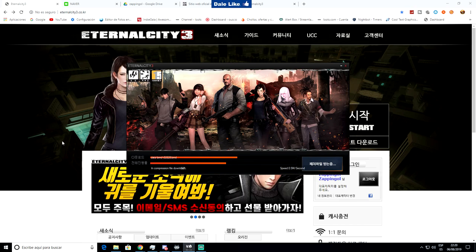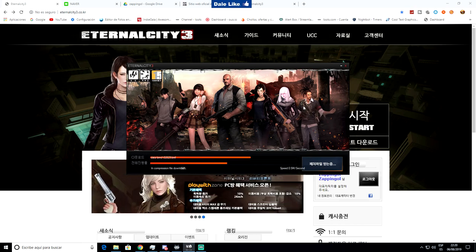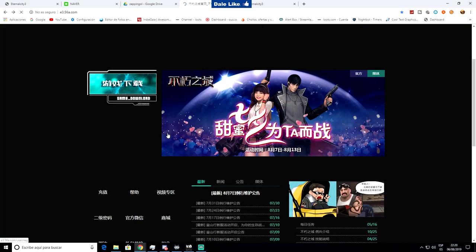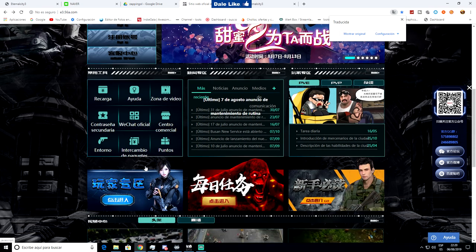Intentaré buscar la opción de China, porque en la versión china se abre un Launcher que nos pide nombre de usuario y contraseña. El problema es que para crearse una cuenta china nos pide número de teléfono chino y un DNI chino. Por WeChat lo he intentado y no lo he conseguido, así que es más complicado.